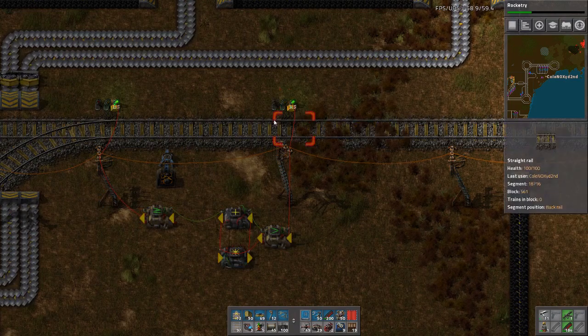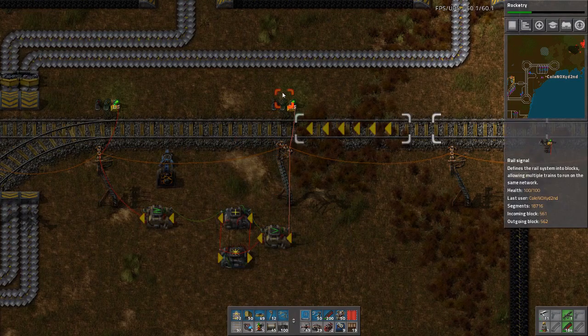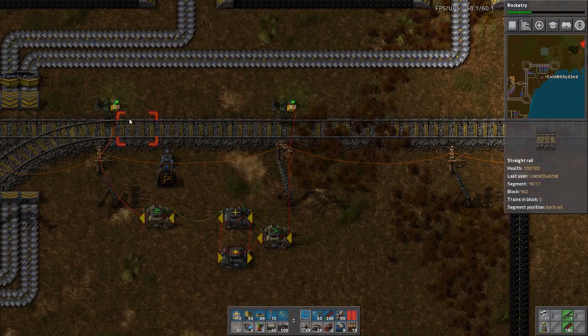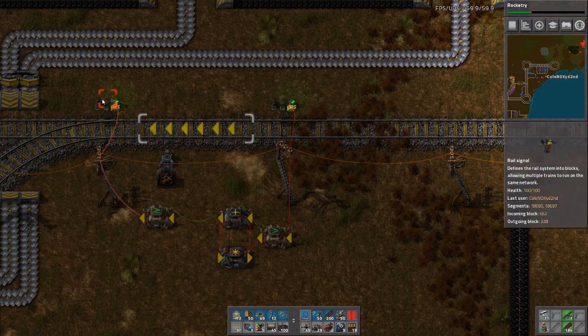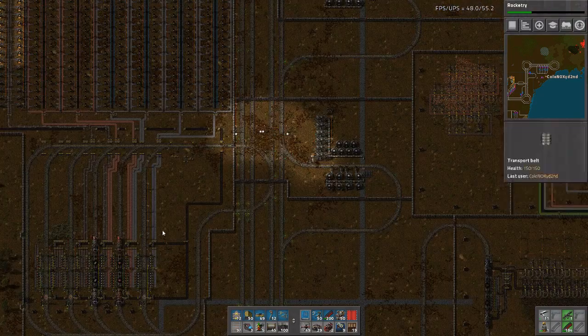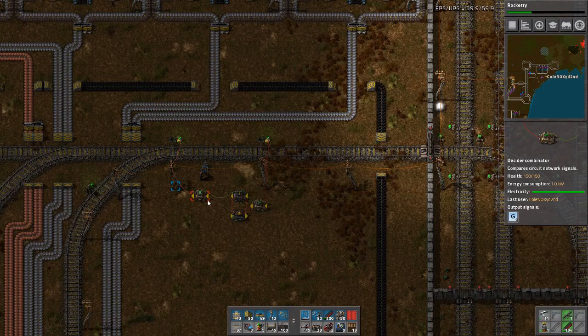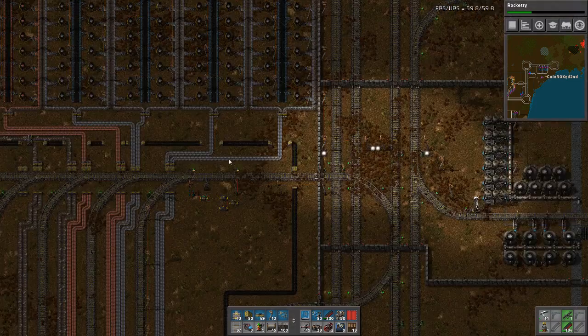This would read the signal turning red if the train comes in, and after a second — or whatever I put in here — this would turn green again. But since this doesn't work here, I just left it, or didn't deconstruct it. Because maybe I will need it again.